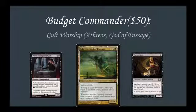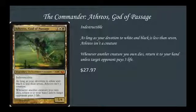Now let's get into the deck tech. We start with the commander himself, Athreos God of Passage. He's a 5-4 indestructible. As long as your devotion to white and black is less than 7, Athreos is not a creature. Whenever another creature you own dies, return it to your hand unless target opponent pays 3 life. And he costs $27.97. Basically the way to build around him is pretty simple: force your own creatures to die, get some cool death triggers, and get your opponents down to such low life that they physically cannot afford to pay those three life without losing the game, so you return all your cards to your hand and have the ability to play them all again.